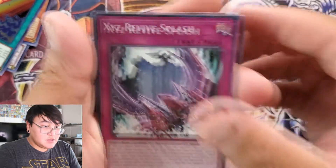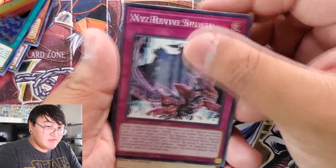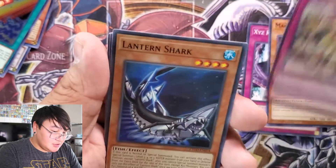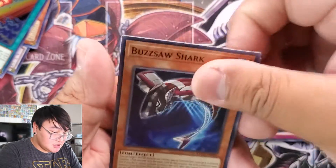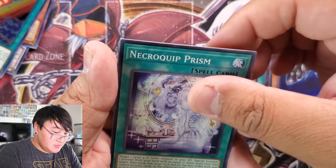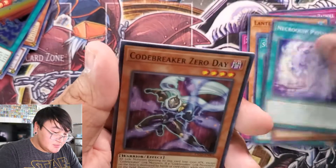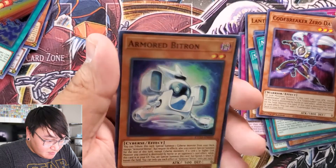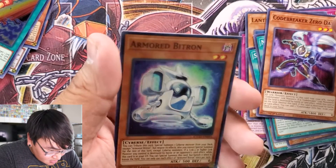Pack nine: XYZ Revive Splash, Magical Hound, Pride of the Plunder Patrol, Lantern Shark, Stairs of Male, Buzzsaw Shark, Necroquip Prism, Codebreaker Zero Day, and Armored Bitgeron. Cool.